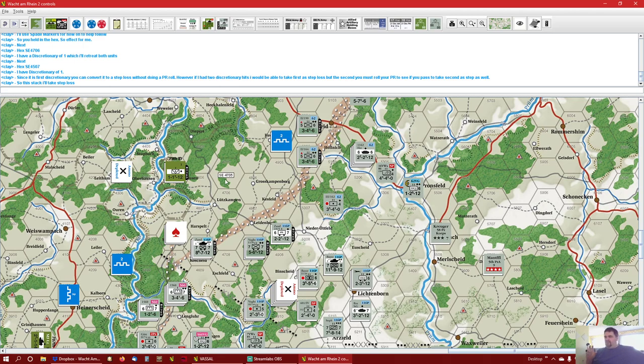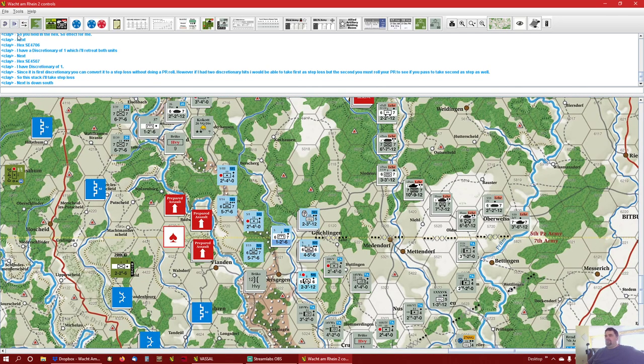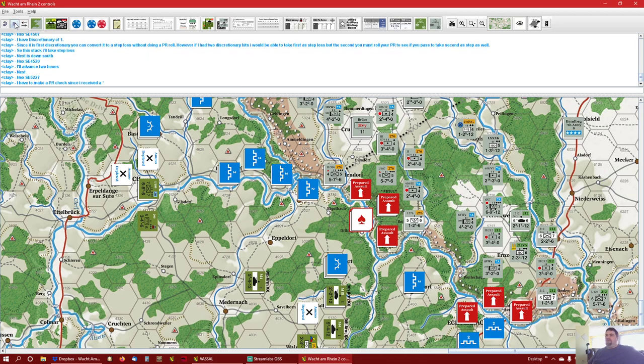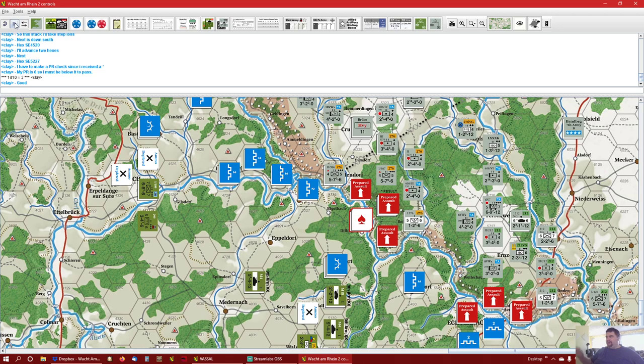Next down south, right here — destroyed that spot so they're gone. He's going to advance. The next one down here, we held it — that was a good deal. So he has to make a PR check since he received a star. His PR is a six; he has to get a five or less. He gets a two, so he's good. Since he passes it, the star turns into nothing. If he would have failed it, it would have turned into a discretionary hit, and then you treat it like a discretionary hit.